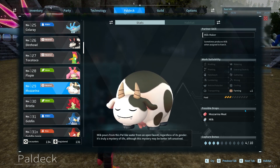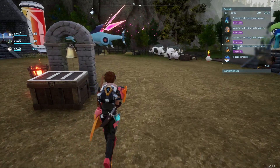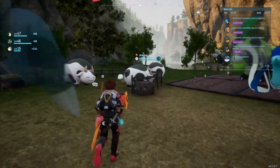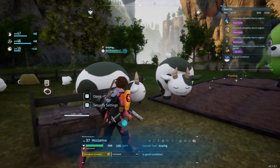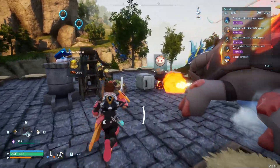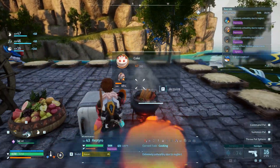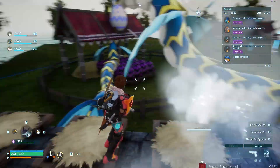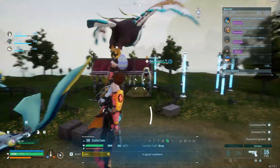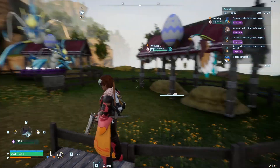They don't take up too much food, and they can drop Mozzarina meat and milk. Mozzarinas are one of the most crucial pals in the entire game, due to them being the only ones that produce milk. The reason you need this milk is because of right here — cakes. It's an essential, required component when baking cakes. Cakes and breeding are a huge part of late game and getting the best pals for boss fights and stuff like that.